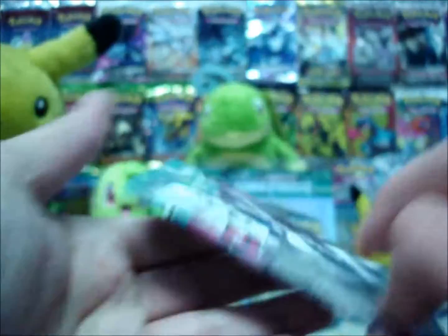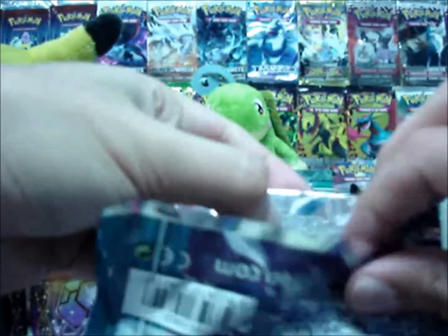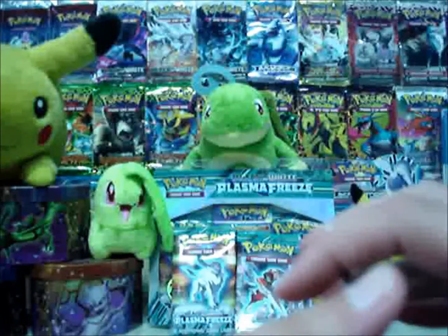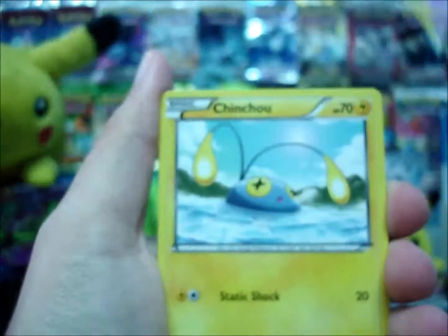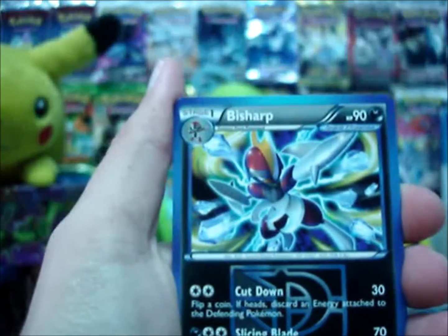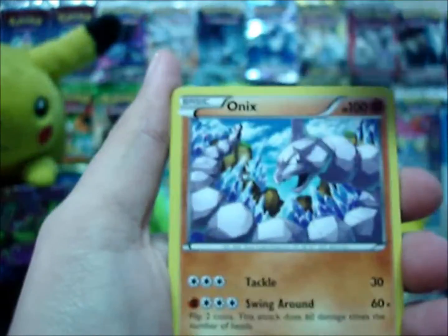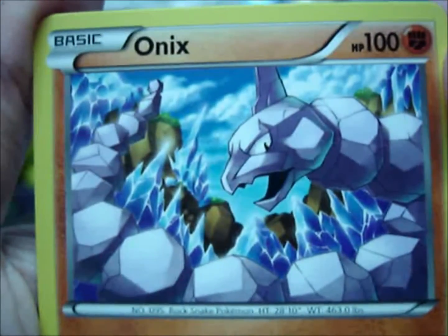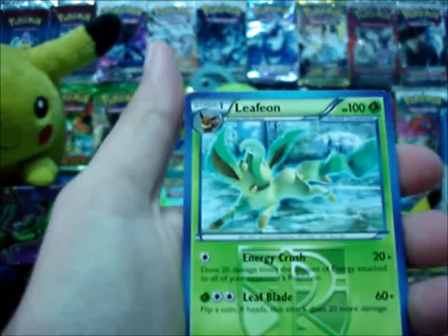Off to the next pack — I have to remember not to destroy it. Cards: Mankey, Mankey, Yamask, Beldrum, Chinchow, Pawniard, Bisharp — really nice Bisharp there — Nidorino, Onix, quite interesting artwork. Reverse is Noctowl, and my rare is a Leafeon.